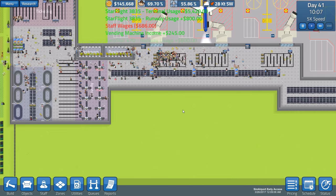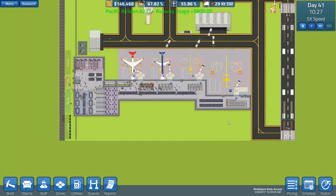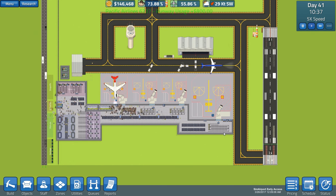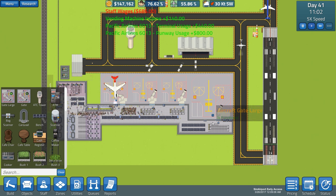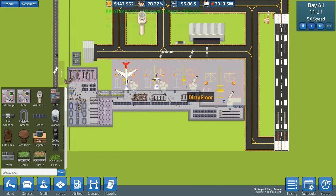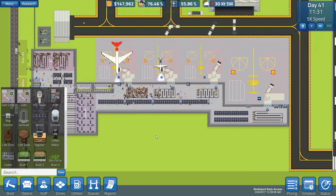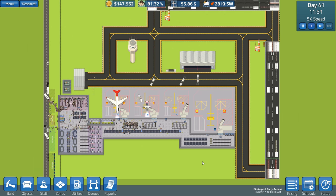If we have time, either that episode or the one after, we'll build a cafe. Regardless of what we've done, we'll have achieved a completionist run: large gates, big aircraft coming in, all the research done, all the road stuff done, and a cafeteria. That's what we'll do. Hope you enjoyed the video, thanks very much for watching, take care and generic farewells.